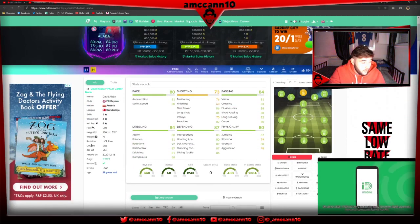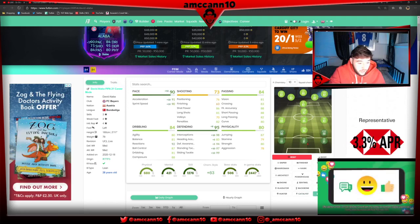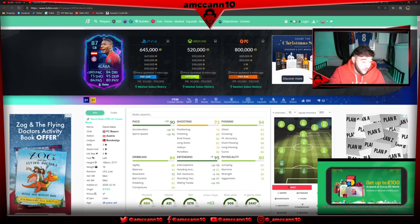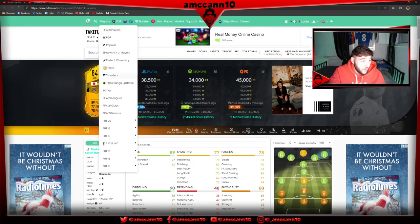David Alaba's an interesting card - three-star, four-star, medium-medium work rates, no traits. But a shadow on this card makes him a 91 centre back, and again it is a live item. Bayern Munich are obviously going to go far in this competition, so he's going to get upgrades and he's going to be an absolute banging centre back. A nice card to get your hands on.